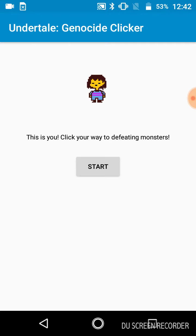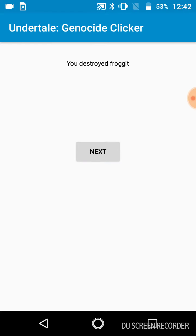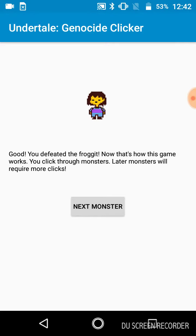Okay, this is how you click your way to defeating monsters. Click 10 times to beat him — one, two, three, four, five, six, seven, eight, nine, ten — and then he dies. So that's basically how you fight enemies. Good, you defeated the frog! That's how this game works: click through monsters. Later monsters will require more clicks.